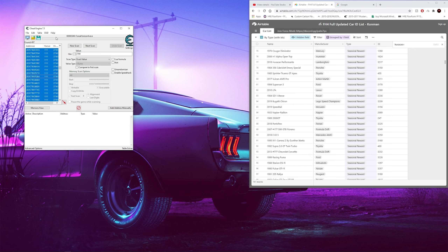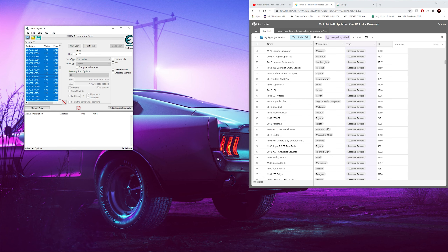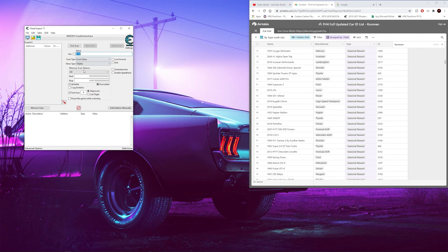So once you have that, you're going to open up Cheat Engine. You want to click this little blue tile, go to Processes, and hit Control-F, and then type in Forza. I already did that, so it's already popping up. Hit Open, and this is what it's going to look like.